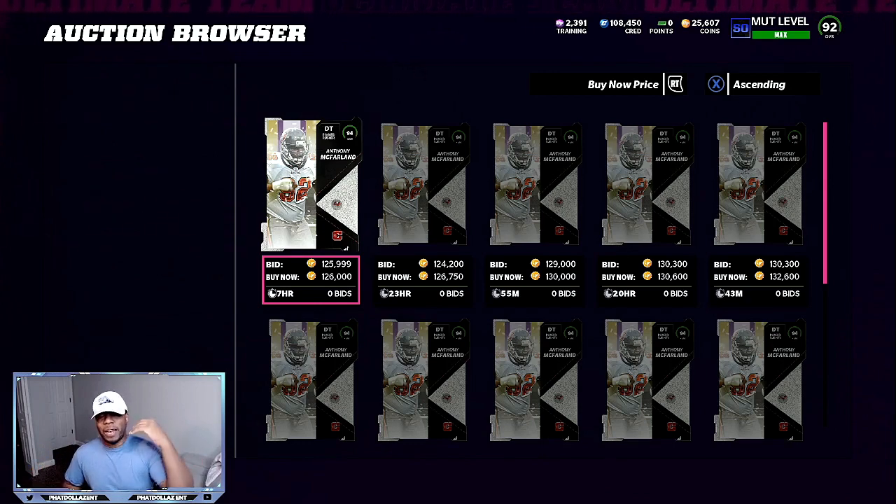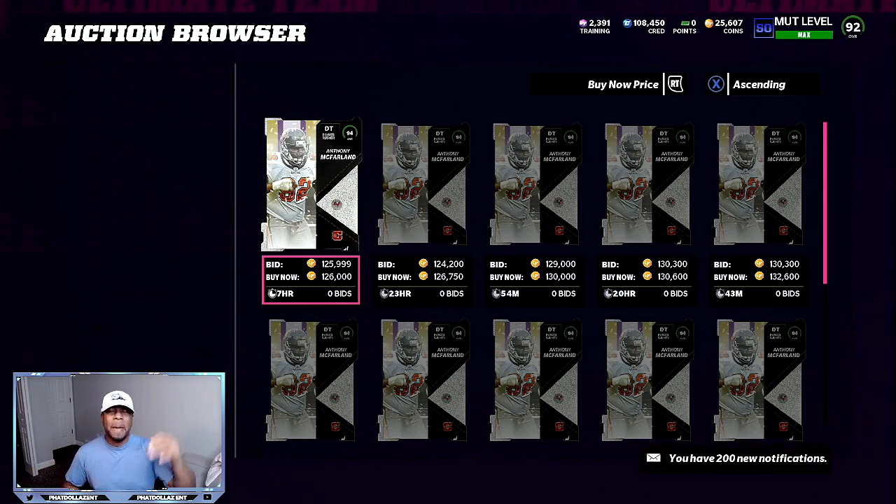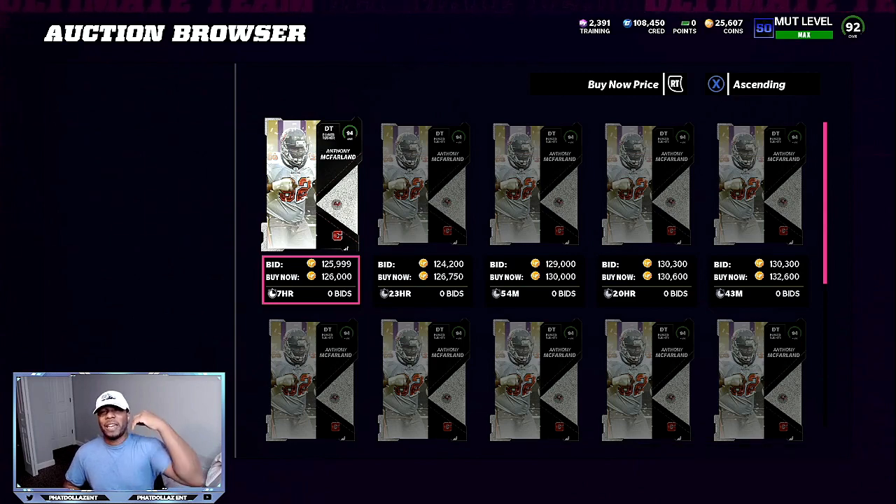That's the reason why I take those coins, rebuild my team, and get back down to about 100,000 coins, then go through the process all over again — snipe pieces, make the Stocking Stuffer, snipe some 92 overalls for training, go in there, use the same method I just showed you, and profit. Let's get it.